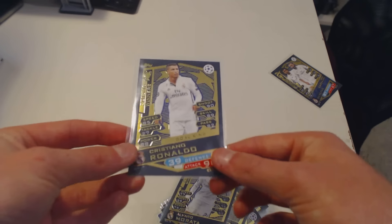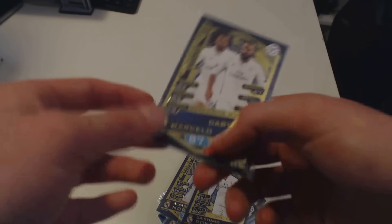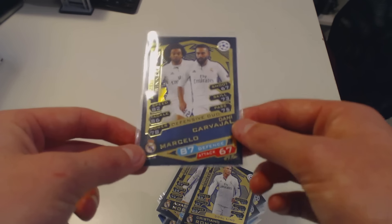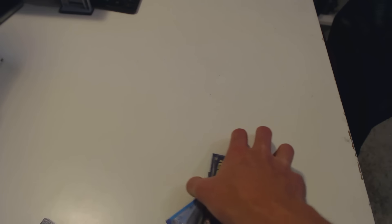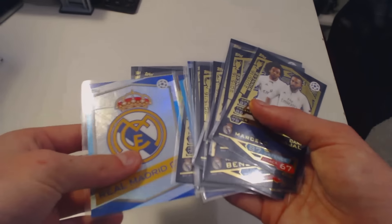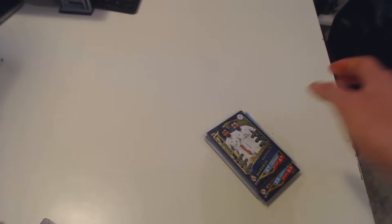And on the back, you can see, they are the same. These look really nice. And finally, we've got the duo gold Real Madrid card — Marcelo and Carvajal, the fullbacks for Real Madrid. 87 attack, 67 defense. They are the same as the European ones. However, you get the gold card on them and they are really rare to get.